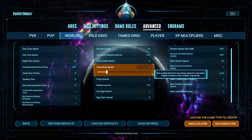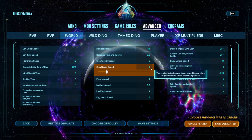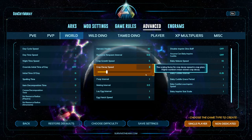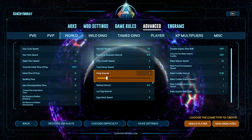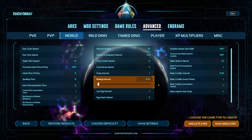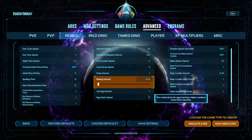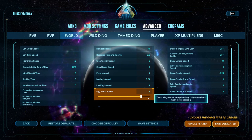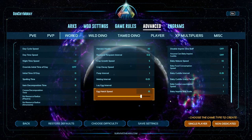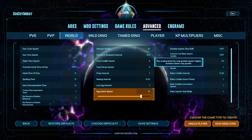Crop decay speed — we're going to go with 3 here. Higher numbers mean slower crop decay, so it just means it takes longer. You could even bump crop growth speed up to 10 and have your crops grow almost instantly. Pooping intervals I don't mess with because I usually get way too much poop to handle. Mating interval — this one's important — we go 0.01, which means you can breed your creatures about every 2 to 5 minutes. Egg hatch speed, the only other one in this column, we bump up to 15. Giga eggs take 40 minutes at 10, so this makes them 20 minutes at 15.